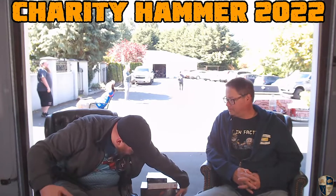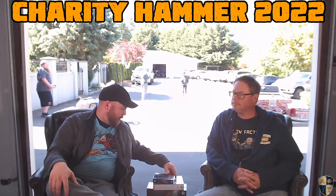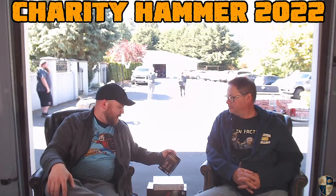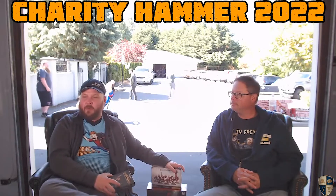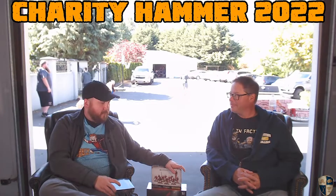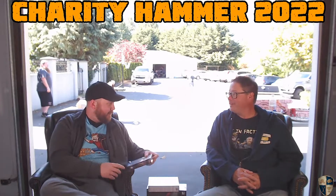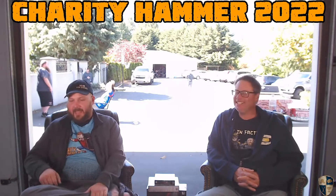We've got the Kill Team Octarius box — that thing weighs like 20 pounds. We've got Valerian and Alea, the Black Library Celebration kit. And then more Blood Letters, because no one can have enough Blood Letters except for John Quinnell. They're going to be really good eventually — just like Half-Life 3.